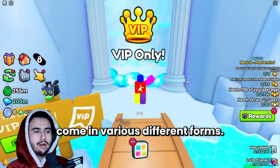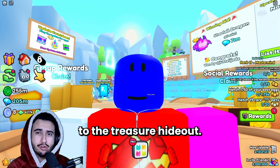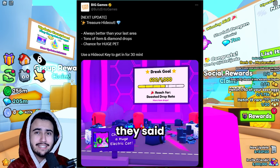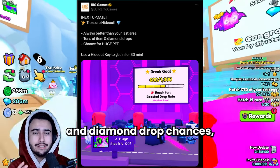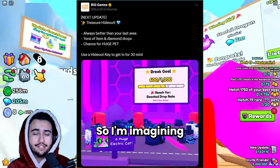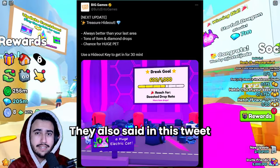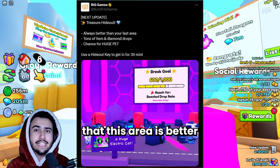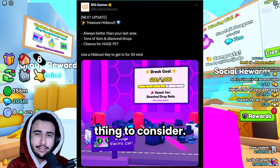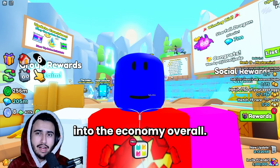In the next update, we are getting access to the treasure hideout. In their tweet, as you can see on screen, they said it has tons of item and diamond drop chances, which is pretty crazy. I'm imagining this is just going to further the inflation we are going to see. They also said in the tweet that this area is better than whatever your last area is, which is another important thing to consider — this is going to pump more diamonds into the economy overall.